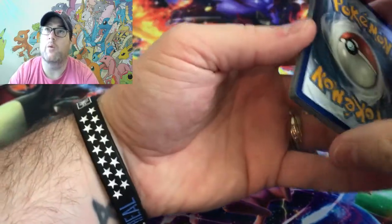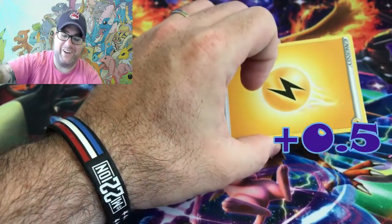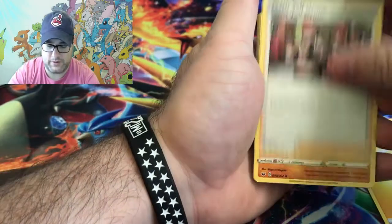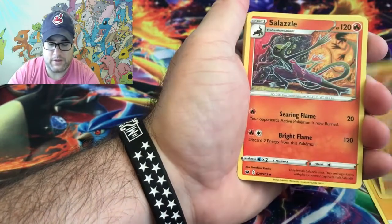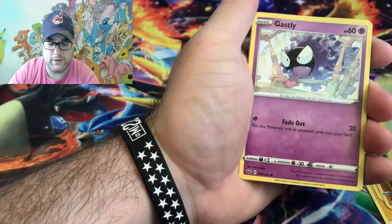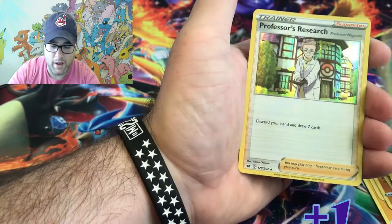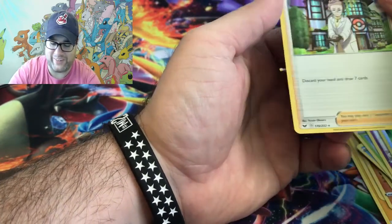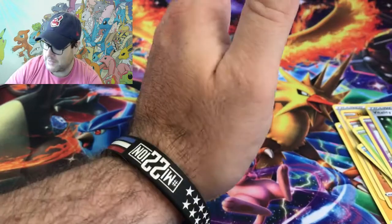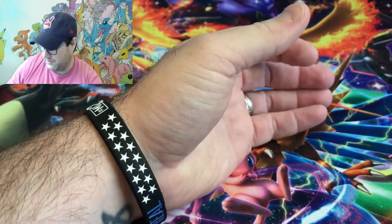Going with lightning energy — high five, I'll take that 0.5 points! Pack five gives us: Team Yell Grunt, Hitmonlee, Solazuli, Rhyhorn, Clobbopus, Goldeen, Oricorio, Gastly, Vitality Band, a reverse holo, and our final card is a Professor's Research holo rare. I am sorry DeltaZard, but we are racking up points — every one of them counts!